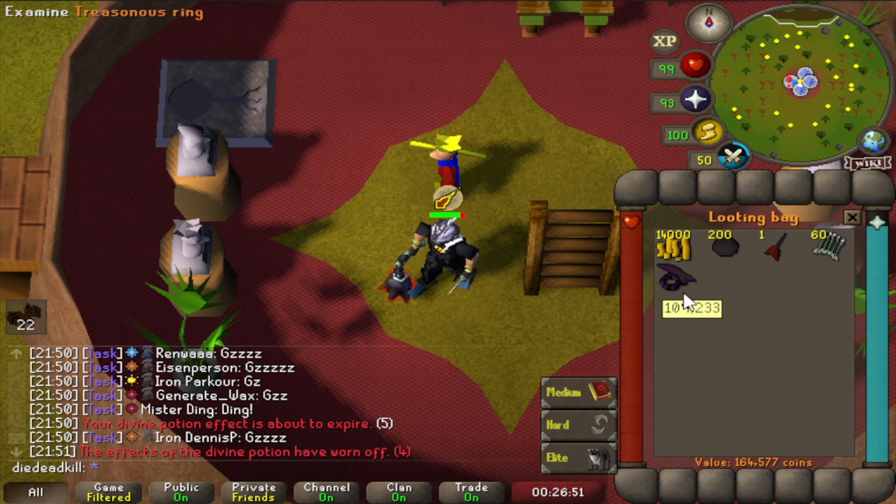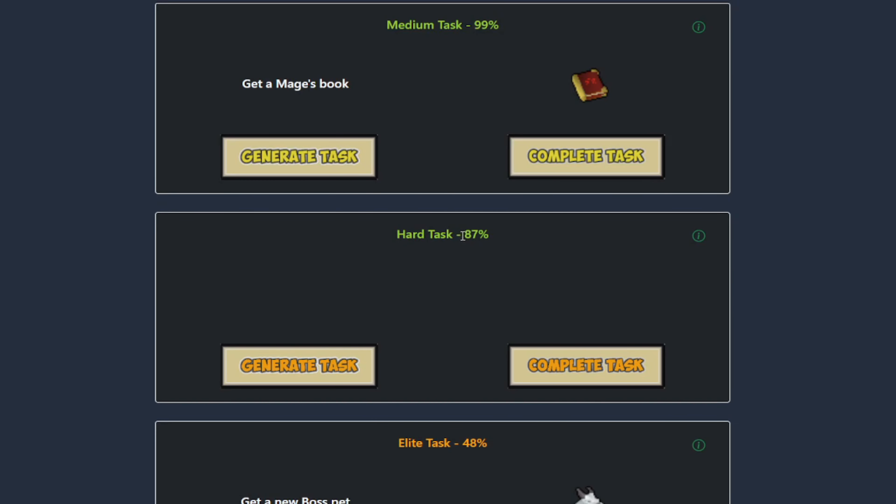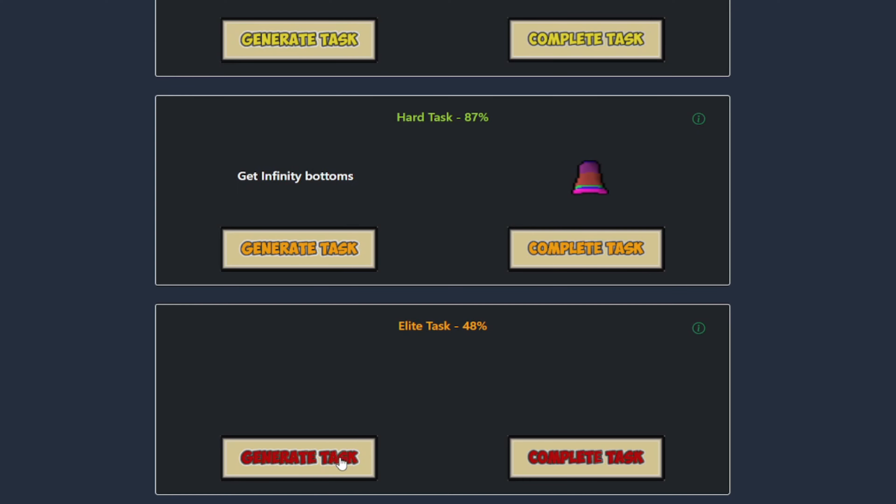Let's clear it up on the dashboard and see which are going to be the new tasks. A nice combined task — we did not get a boss pet, but we did get our first unique from the wilderness bosses. We are still 87% hard. Let's clear our elite task and generate the new hard one — again the infinity bottoms, so again two times MTA for medium and hard. And then the elite is going to be one unique drop from God Wars Dungeon.